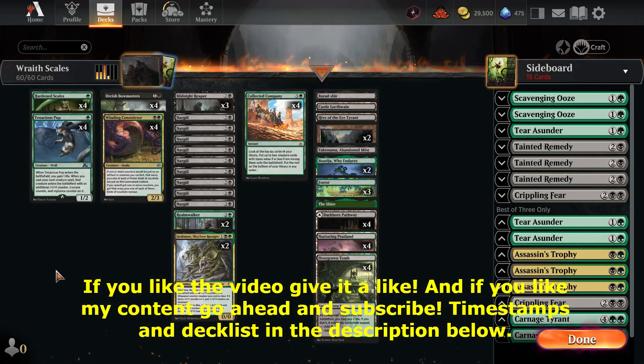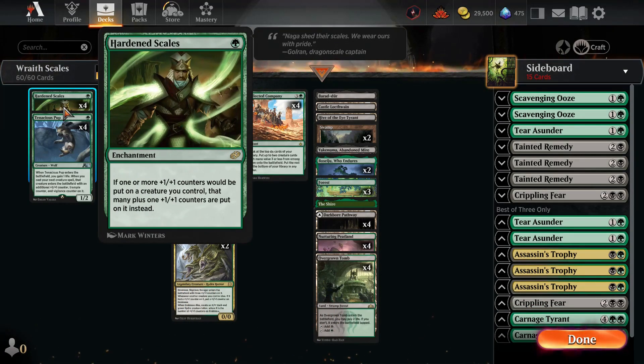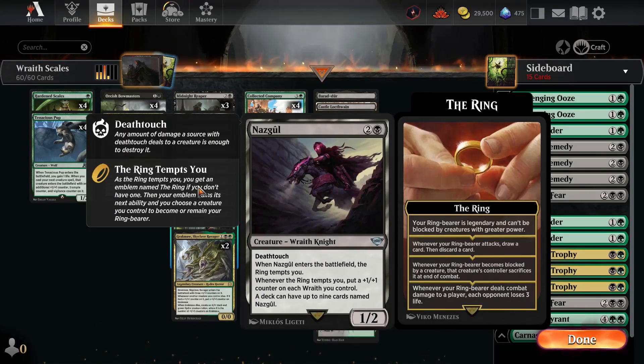Hello and welcome to today's historic best-of-three deck tech and gameplay video on what I'm calling Wraith Scales, which is basically a combination of Hardened Scales and its associated payoff pieces that I like, like Tenacious Pup and Winding Constrictor, as well as the star creature of the deck — all nine copies we can have of the Nazgul.